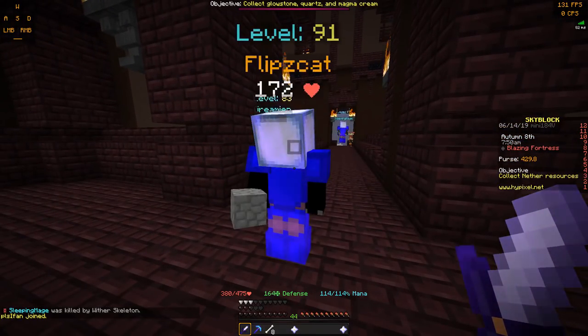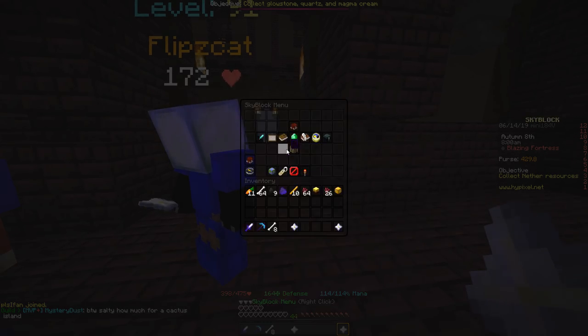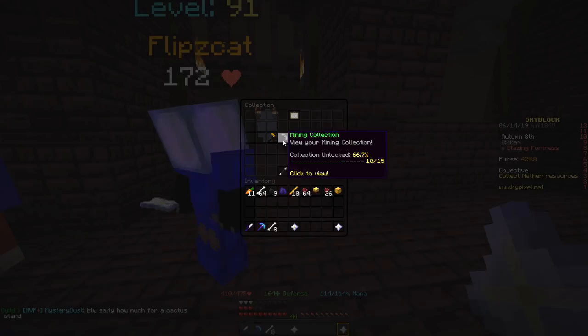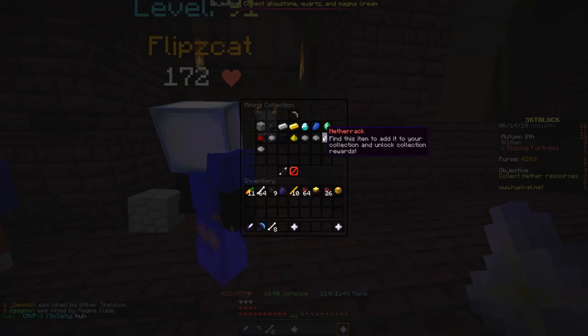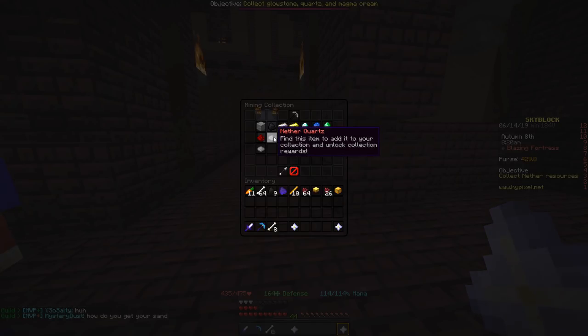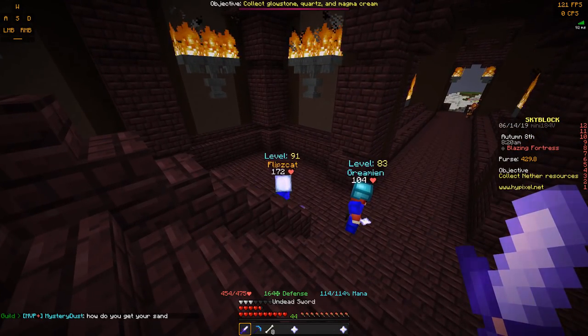I have an idea. So if you go to your collection, see all the blinking — glowstone, gravel, ice, nether axe, sand, nether quartz, glowstone. So in the mining collection, there's a bunch of stuff that isn't available in the regular mine. I bet you we can find that here, and that's why it's telling us to collect nether resources. If we go down, maybe — I bet we should go down.